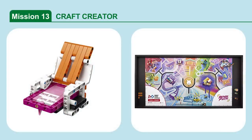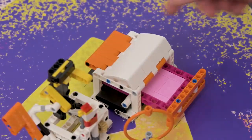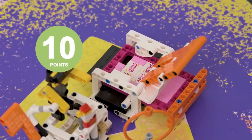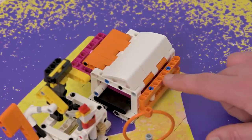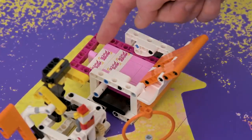Mission 13: Craft Creator. Release the creation from the craft machine. If the craft machine's orange and white lid is completely open, and if the craft machine's light pink latch is pointing straight down, points are scored.